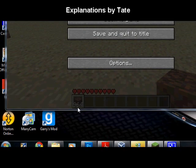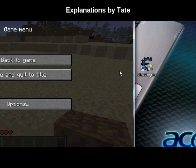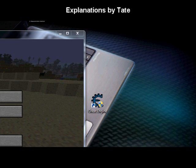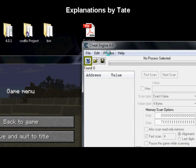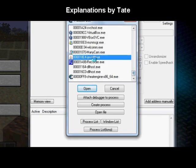Alright, right now I have 10 hearts. 10 hearts means I have 20 health points. The internals of the game are telling me I can get 20 damage inflicted towards my character before I die. What I have to do is open up Cheat Engine. Just like last time, I need to choose the JavaW process, which is right there.